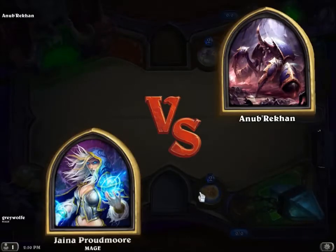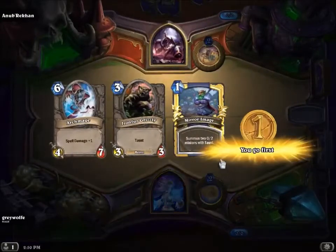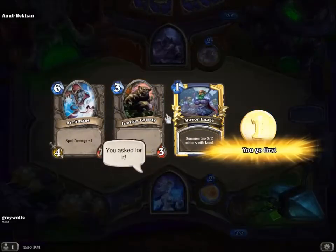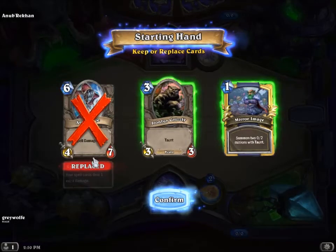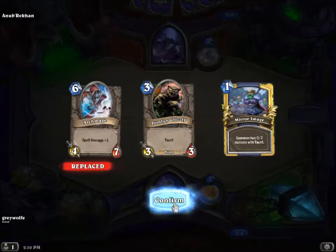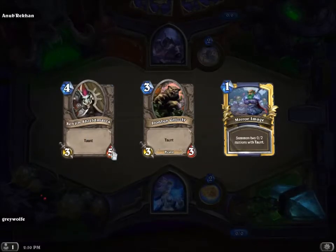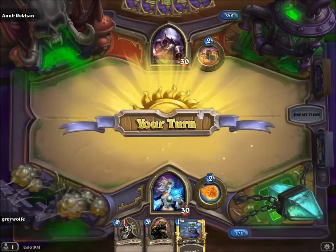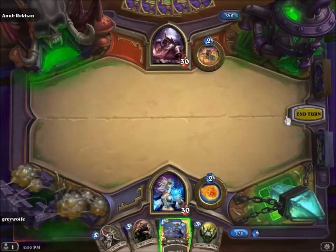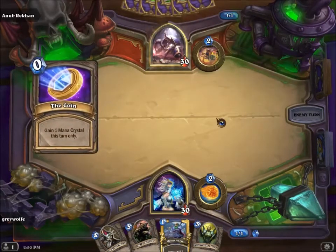I'm gonna play this now and I'm gonna die. Anything bigger than three you want to throw away in the mulligan — so Archmage, bye, he's one of our guys we need later. Notice his hero power costs two, he's not gonna start using it immediately, so you don't have to worry, but you do want to hang on to the ability to shoot things down.